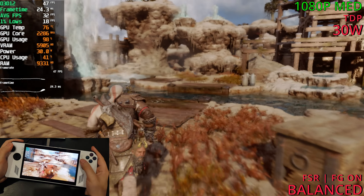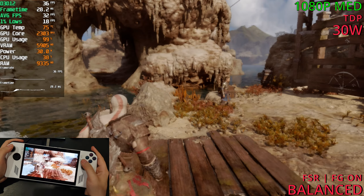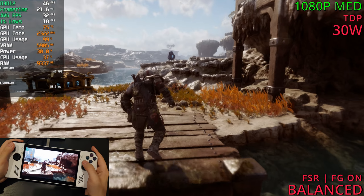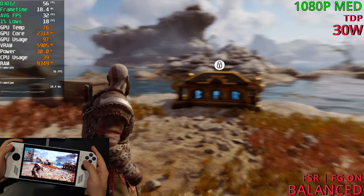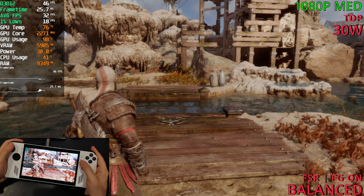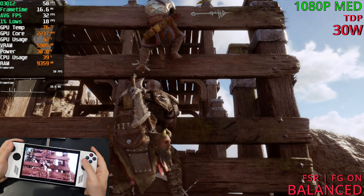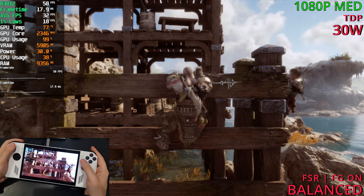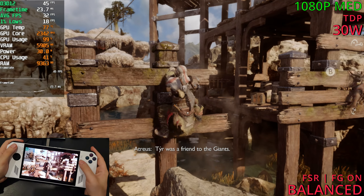Frame gen is now active and it's doing quite nicely. Can't feel any stutters at all. But the input delay is definitely far worse — even on controller I can definitely feel a slight delay. Still, it's doing way better and I can't feel those harsh stutters and major FPS dips anymore, though the input delay is quite a bit worse.